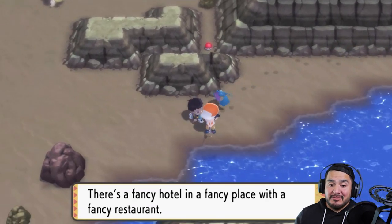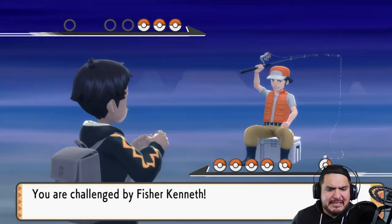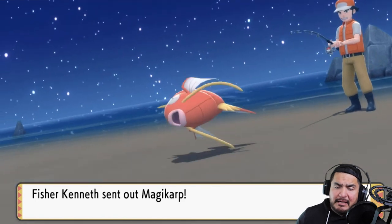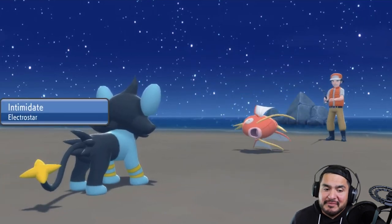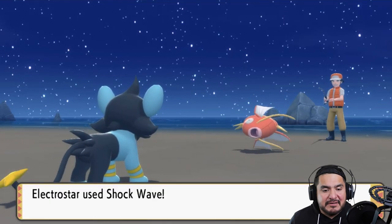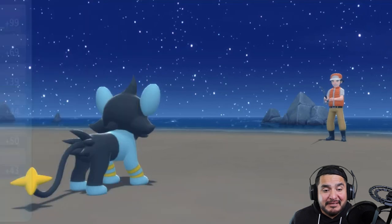We're going to be gaining experience points and using everything we have. Off screen I also taught some of my Pokemon new moves from TMs — Mu de Uno can learn every single TM since it's like the original Pokemon, so that should give us a bit of an advantage even though its level is pretty low. Welcome back to the team, Electrostar — one of the new moves we taught is Shockwave. Let's go straight for a Shockwave attack and there we go!